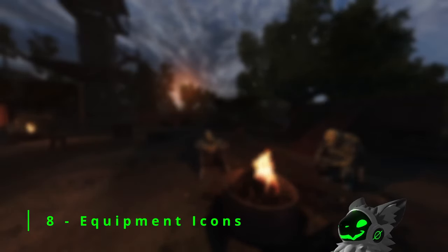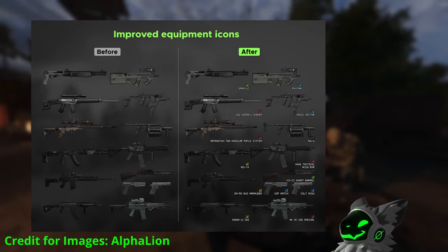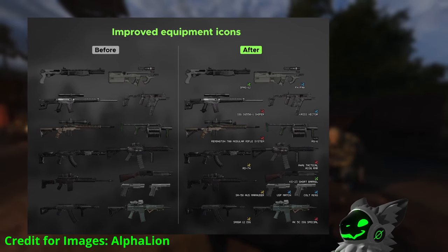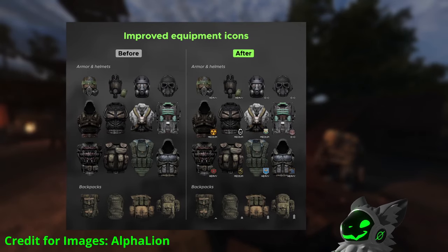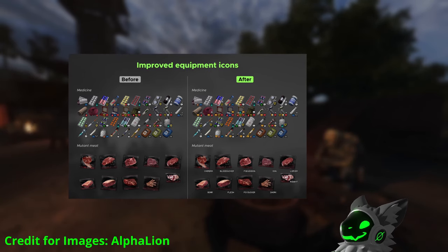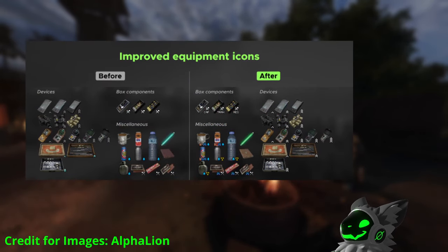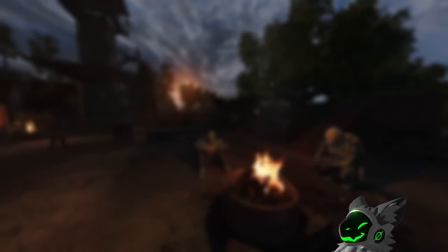The last mod on the topic of UI is the Improved Equipment Icons mod. One of my favourite changes is the display of which toolkit is needed to repair a weapon or armor, shown directly on the icon — making it very easy to see at a glance. The mod also displays the faction of the armor on the icon. All consumables have icons showing which specific effects they provide. Another change is a tier shown on upgradable items like night vision or detectors. All of these changes make this mod essential in my opinion. Note that this mod is made to work with icons from Gamma.